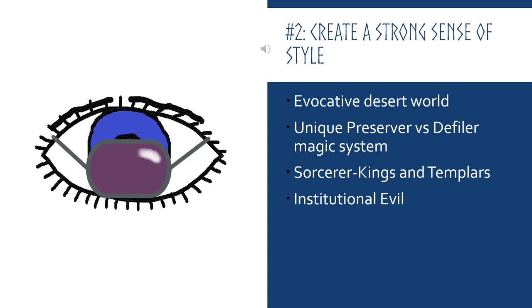The second thing you need to do is build a strong sense of style for your setting. Dark Sun does this basically immediately — being a desert, with all that sand, stone, and silt, really does give it a different feel, different descriptions. That's a whole different way of interacting with it. But Athas doesn't stop its brutality just with the landscape. The society is just as bad. Starting at the top, we have the Sorcerer Kings.